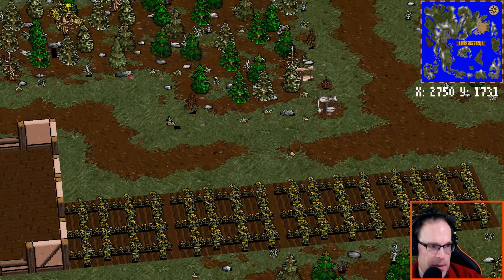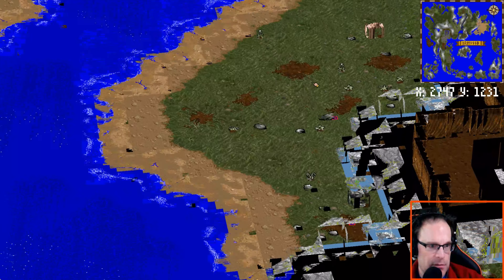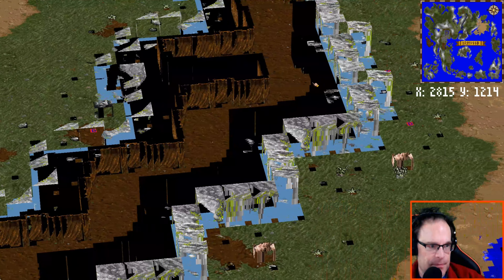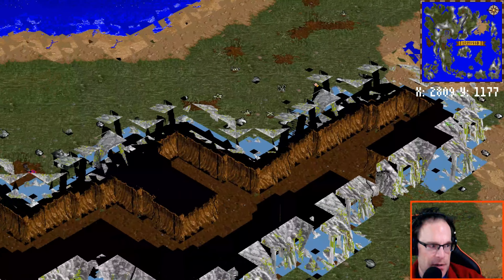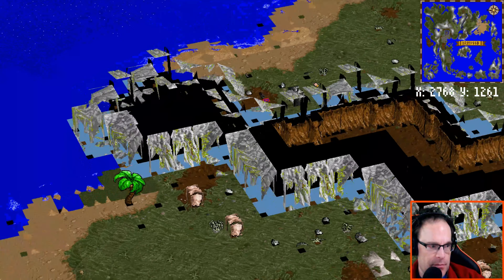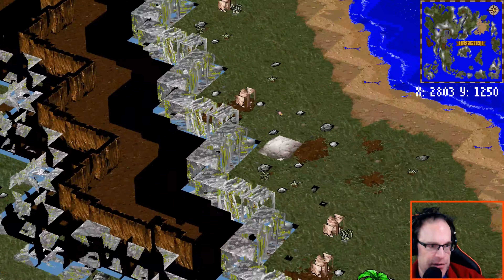We have a real garden here. Is this Moonglow? I think this is Moonglow. No, this is way too small to be Moonglow. Maybe it's like a mountain cave system. Yeah, and we're not rendering the whole thing there yet.